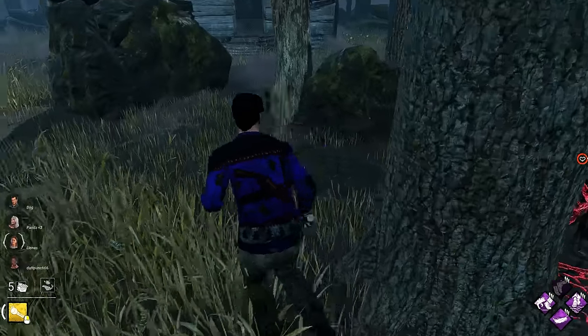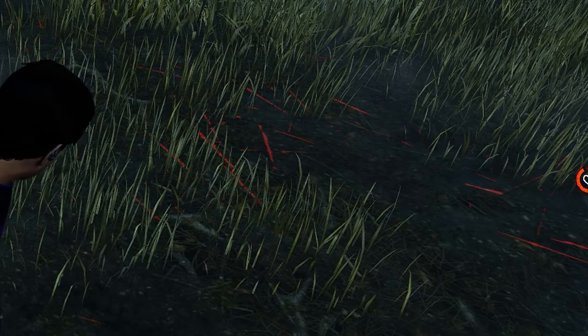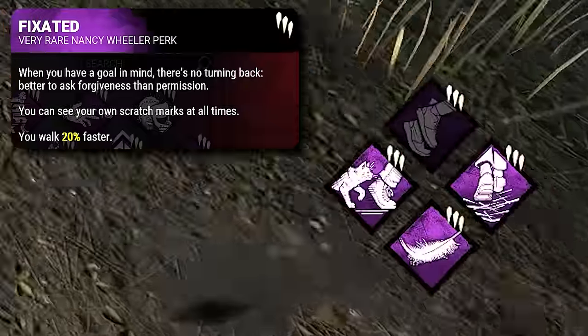We're mainly focusing on the perk Lightweight — as you can see, our scratch marks disappear about five seconds faster than usual. I've also paired this perk with Self-Aware, or Fixated if you want to call it that, and Lightfooted as well.